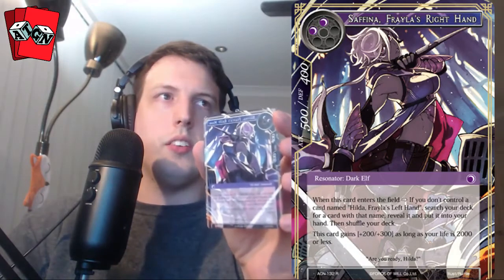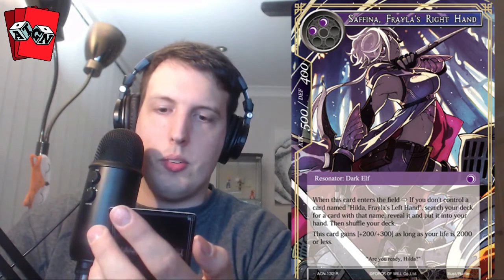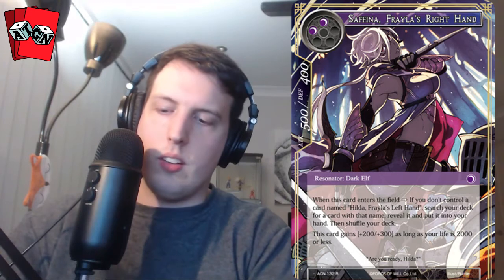Our rare is Saffrona, Freyla's right hand, one of the dark elves. She fetches her friend, puts it into your hand, then shuffles your deck, and gains stats depending on your life. For dark elves to continually recur those two cards backwards and forwards is probably going to be a thing, but I don't think they're good enough to see competitive play yet. I think dark elves need some more support.